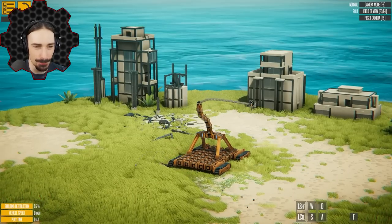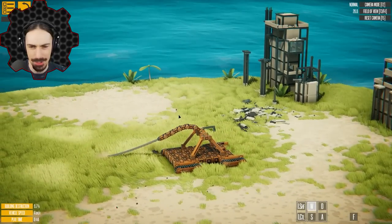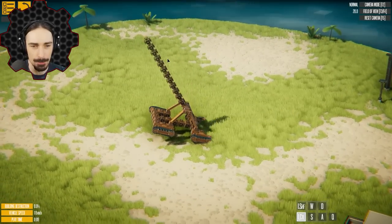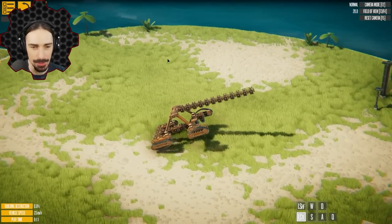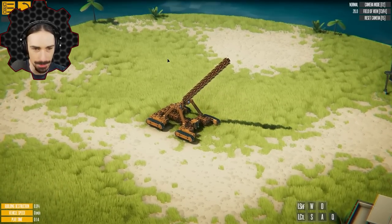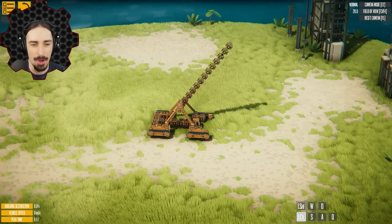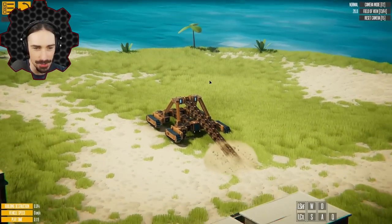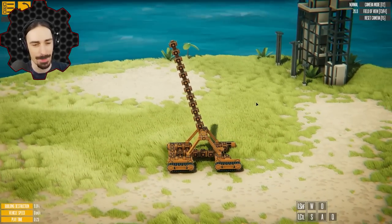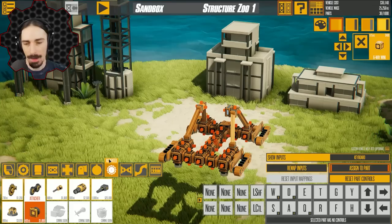A lot of fun stuff could happen with the attachment piece — even attaching yourself to the ground can have its uses. If I move this back and forth, you can see my vehicle is completely unstable. But if I activate the attachment points — look at that — zero movement. So if you want support legs for a massive excavator or something, now you can have pretty much unlimited stability.